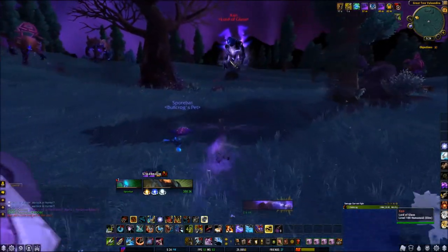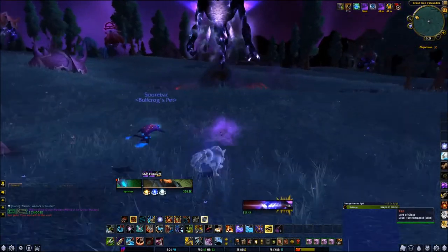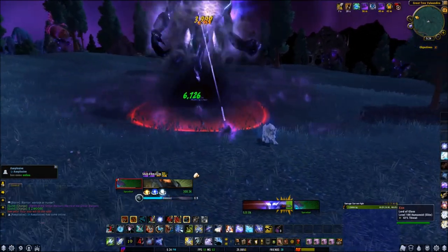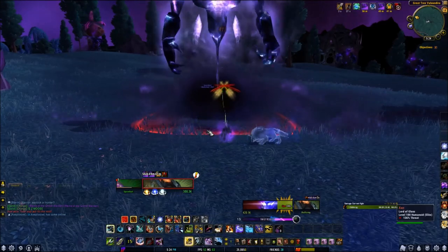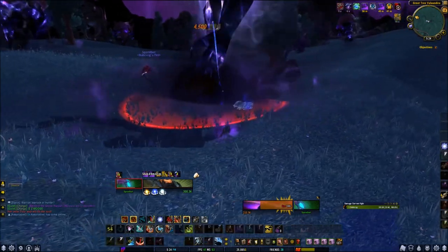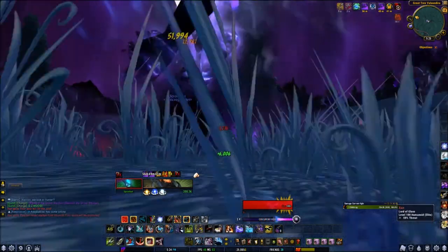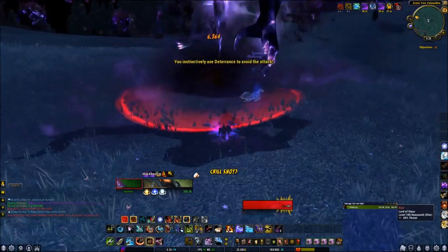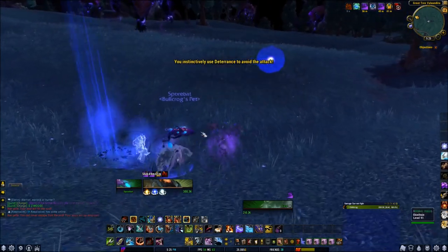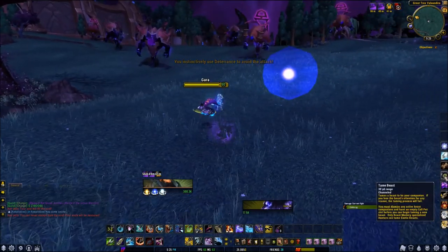Alright, I killed around eight mobs and Xan finally appeared. It's pretty easy — he only has 614k health so it won't take too long to kill him, and he's probably not that hard to kill either. Once you kill him, Gara should be available to tame. Just dismiss your pet, make sure you have a stable slot available, and tame him.